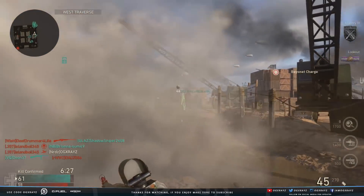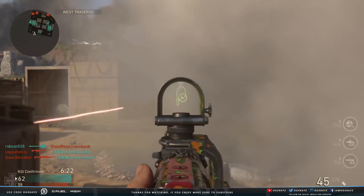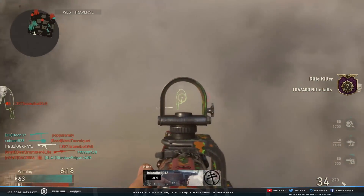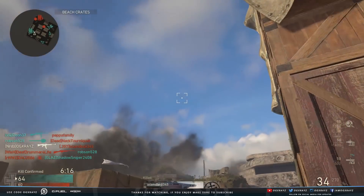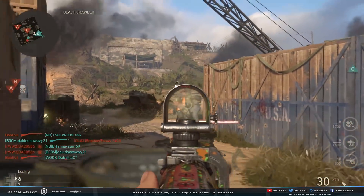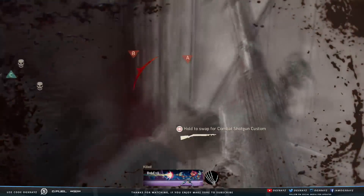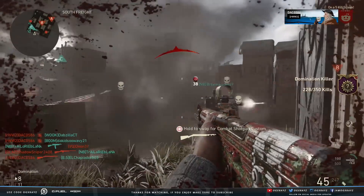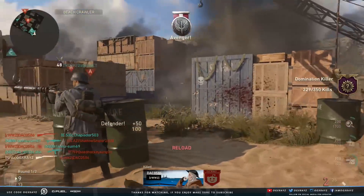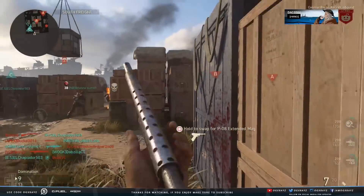Now for the war map: Operation Husky — join the allies in the invasion of Sicily, one of the major blows against the Nazi war machine. Under the cover of darkness, gather and transmit intel on sensitive enemy ports, and then take to the skies in a fighter plane to protect bomber squadrons on their way to destroy the targets. This is going to have a brand new dogfight system, which I'm super excited for — I think that's going to be a lot of fun.